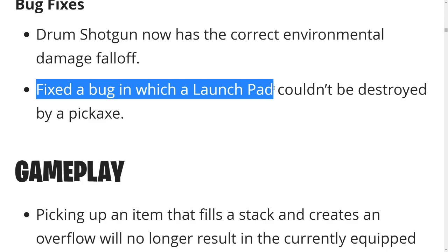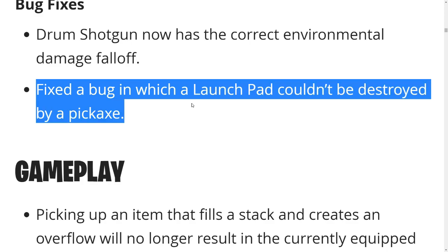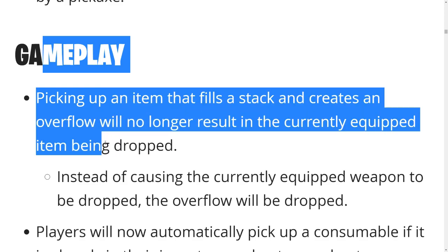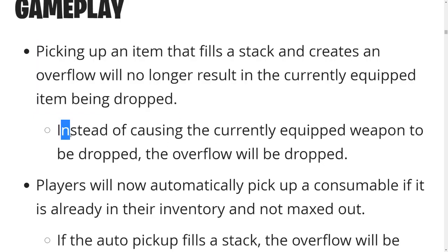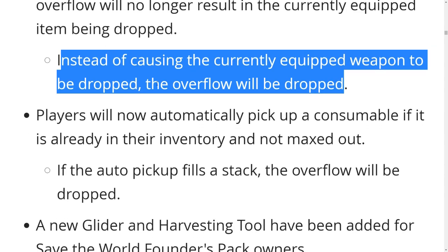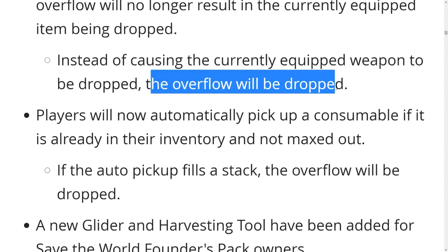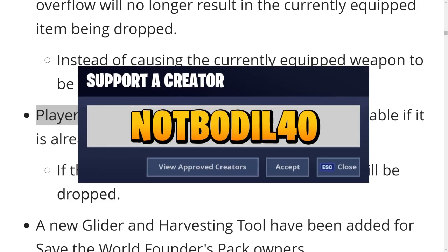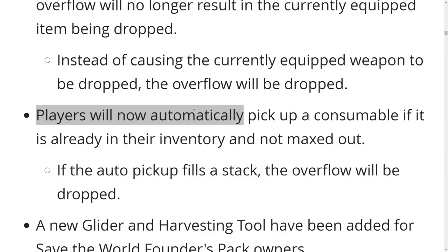Fixed a bug where a launch pad couldn't be destroyed by a pickaxe. Gameplay change: picking up an item that fills a stack and creates an overflow will no longer result in the currently equipped item being dropped — instead, the overflow will be dropped. So yeah, if you pick up minis when you have a full stack of minis, it's gonna drop your minis. That's a good change.